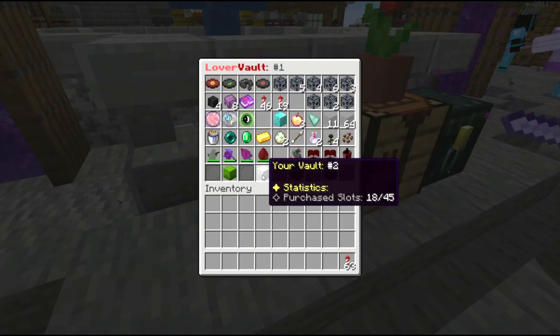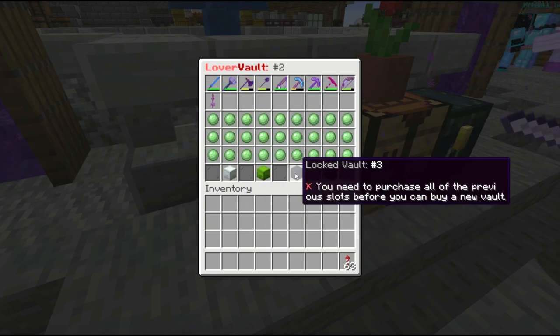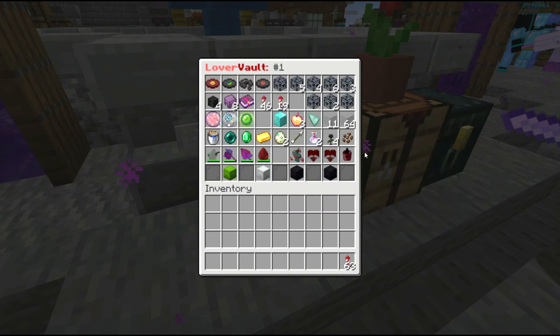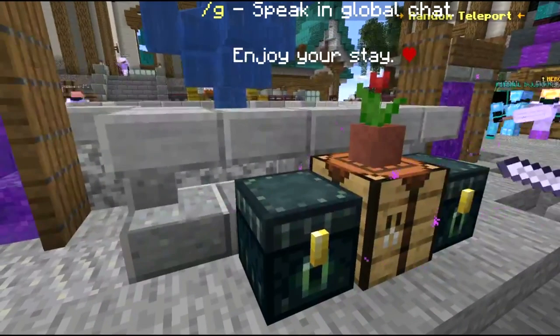A lot of people are confused because ender chests now look different — they aren't your normal ender chest, there are multiple parts to it. Just wanted to note that ender chests and Lover Vaults are the same thing in this situation.